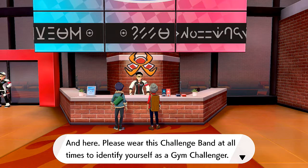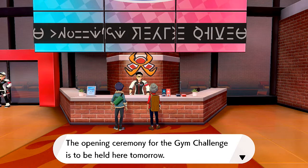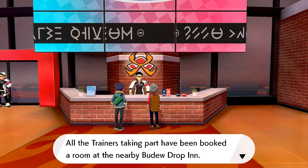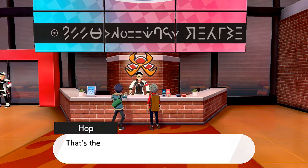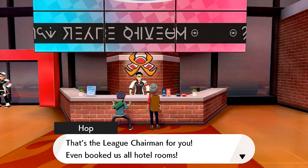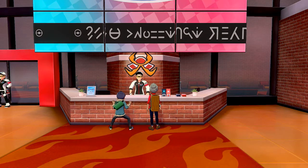Very well - here, please take this challenge band at all times to identify yourself as a gym challenger. The opening ceremony for the gym challenge is to be held here tomorrow. All trainers taking part have been booked a room at the nearby Budew Drop Inn. Hop is excited and says the league chairman even booked us hotel rooms - he's going to have to check out the fancy digs.